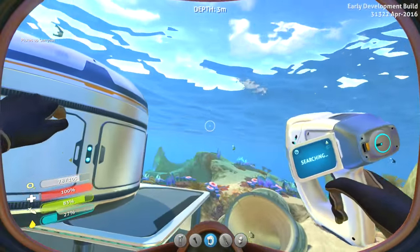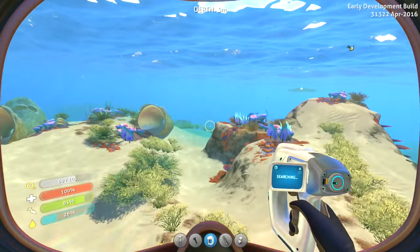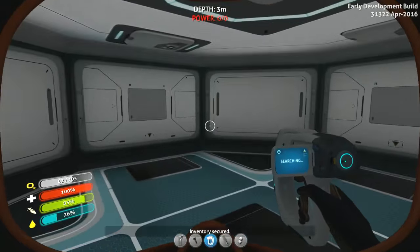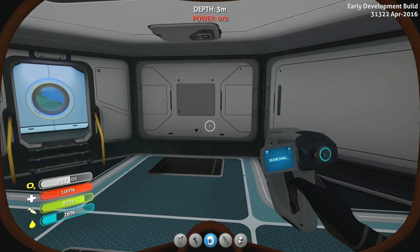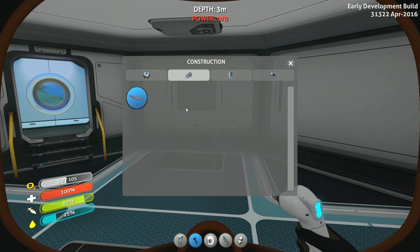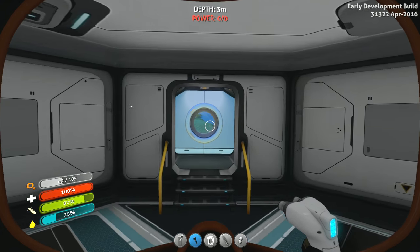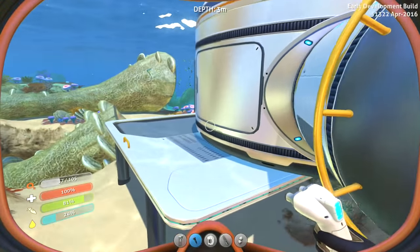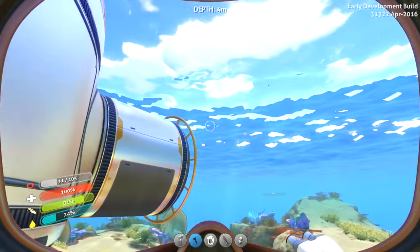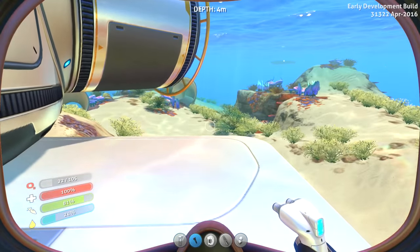I'm gonna have some dinner and get our drink on here. Make sure I'm not missing any coral just right around the corner. What was I going to make? Solar panels, that's right — I need some power. Build on the ground in the sun to charge. At least I can deconstruct it if I screw up the placement. On the ground right here, in the sun — I just wonder where the sun goes. Let's give it a shot.